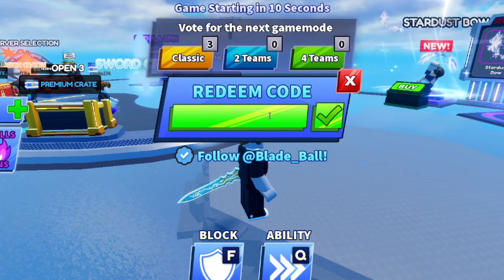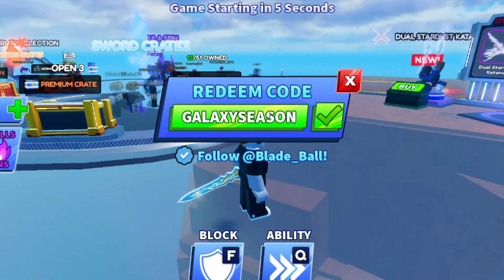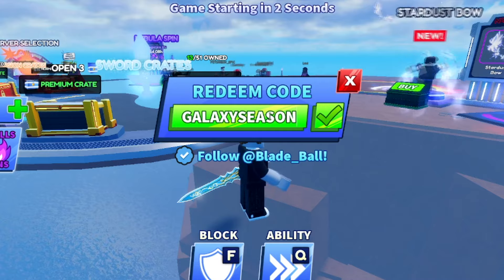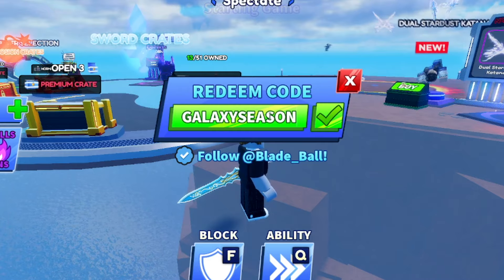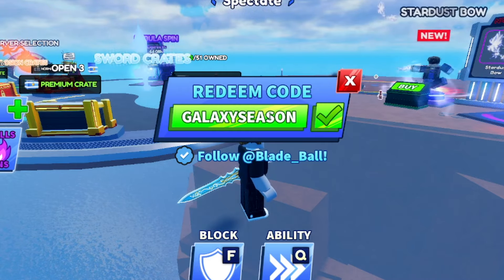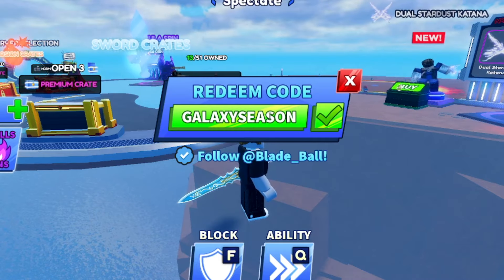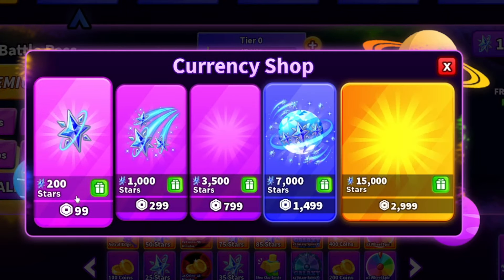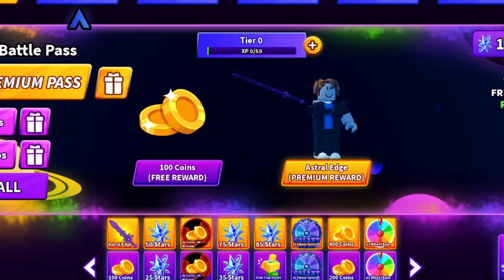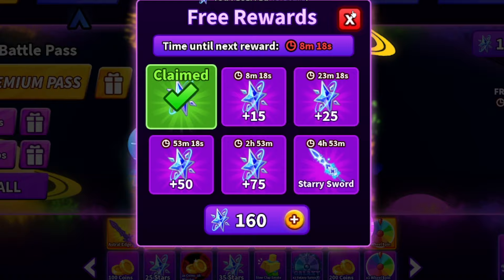Make sure you get all those working codes for yourself, especially the newest one — 'galaxy season' — which gives you 150 stars. 'Falling LTM' is also pretty new, I redeemed it last week. If any new codes come out, I'll update you guys — make sure you subscribe and turn on post notifications. Now over to the galactic pass, our free gift is ready — let's claim it. I now have 150 stars just from redeeming galaxy season, and the free gift gave us another 10 stars.